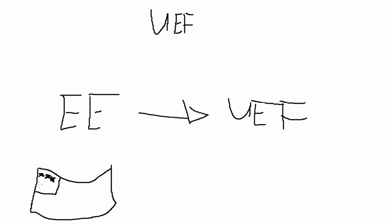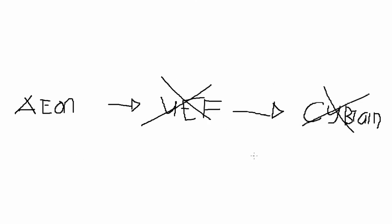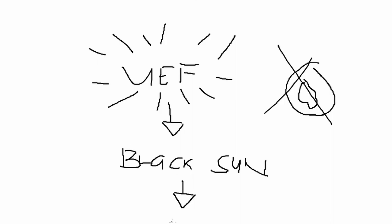The Aeon have been consistently pushing back the UEF, and the UEF has been consistently killing off the Cybrans. But the UEF has a secret weapon called The Black Sun, which can destroy a planet. Being the good guys, the UEF won — but usage of the Black Sun caused a quantum rift, allowing the Seraphim back into their world. This leads to our intro cinematic.